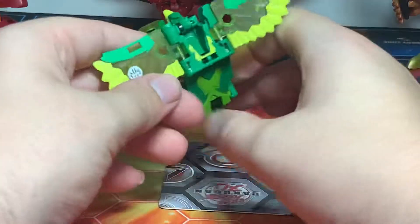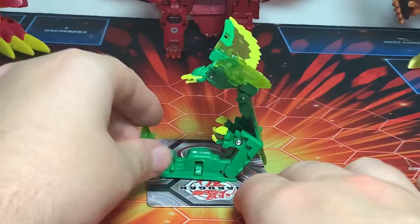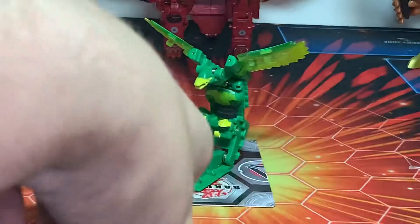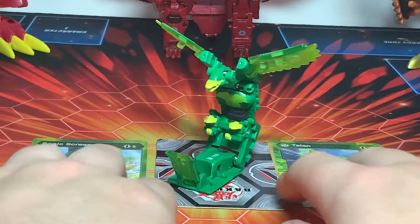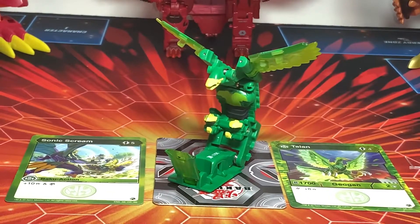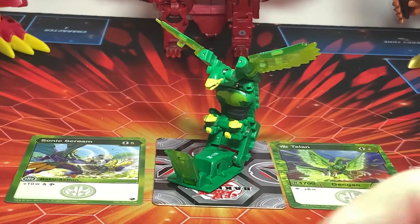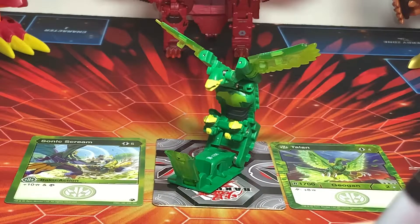His B power is there. The back gear spots are on his wings here and this little back piece there. Yeah, that's pretty much going to be it for our regular Talon Geogon. So let's go ahead and check him off our list here — Ventus Talon.